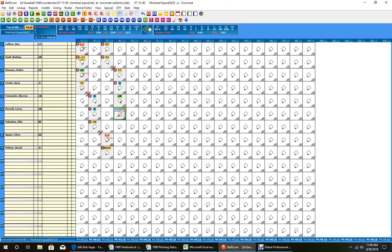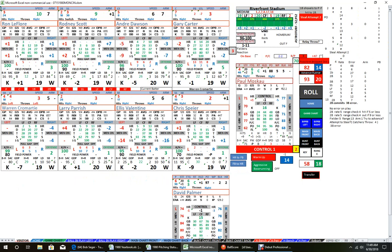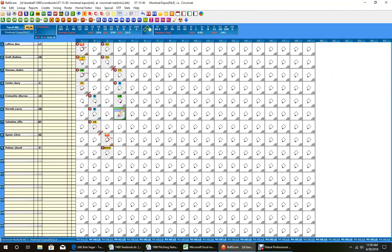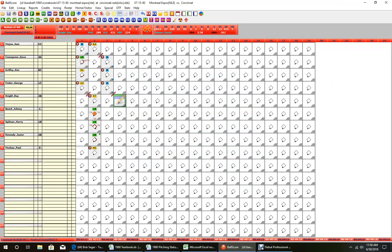Larry Parrish comes up. Looking at Warren Cromartie's steal indicator — he has a 6 speed, so if it were a 1 or 2 he could try to steal, but that's not going to happen. With two outs, we won't try a hit and run. Parrish probably out — not a strikeout or walk. A 56 is a fly ball to left field, easy play right near the player. Another fly ball to left field ends the inning.